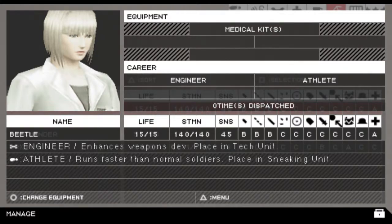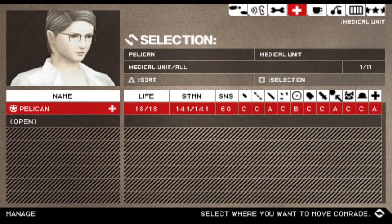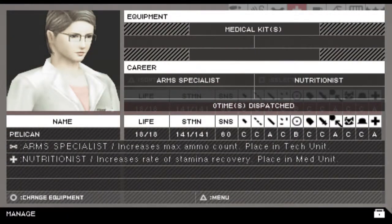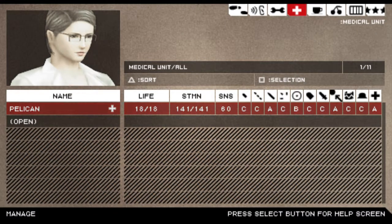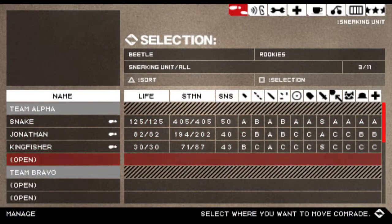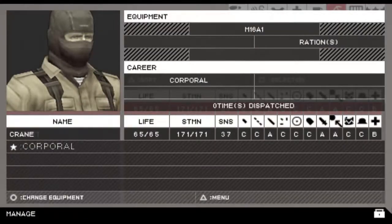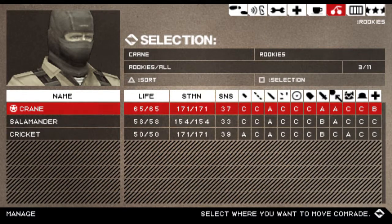I'll have to keep her around, but she's a level C in that. I think I will need a doctor to actually do things. She has a C in CQC, though. I will put her on a different team for now. Crane is just a normal corporal — he can't use the stagger technique. He has a B in med, so I'm going to toss him in with the med unit.